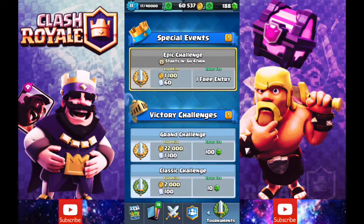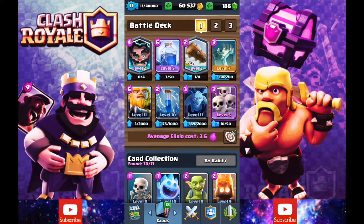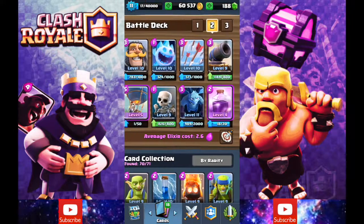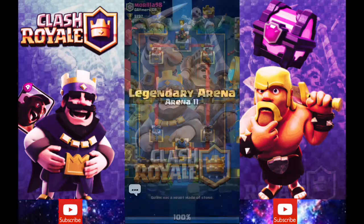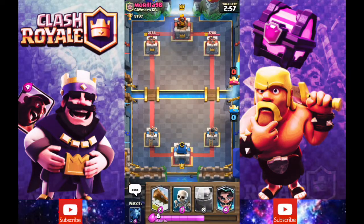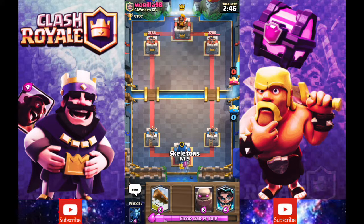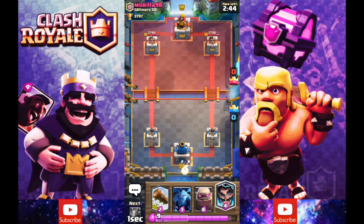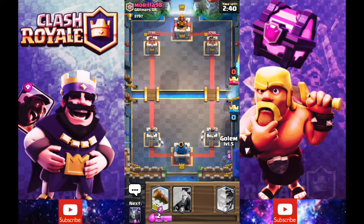This is what I was talking about earlier with the epic challenge, but we will just hop into another battle straight away with this golem deck. I made it myself off the golem lightning electro wizard meta — I copied this, but instead of having a baby dragon and whatever else was in it, I added mega minion and minion. So we'll see how this works. We'll just cycle with our skeletons and then put a golem down.